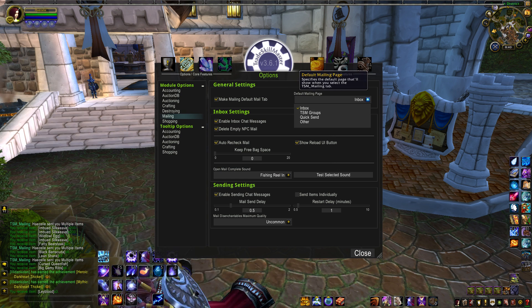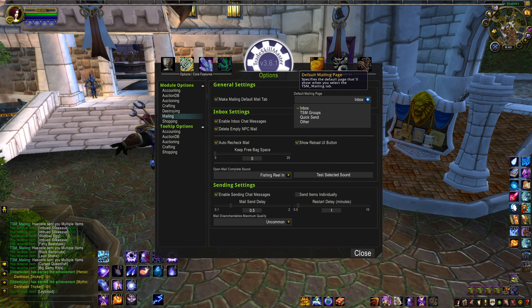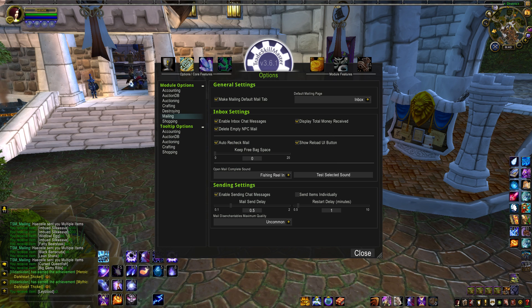Next, choose your default mailing page. If you're like me and you spend more time picking up mail than sending it out, have that set to Inbox. Under Inbox Settings, you can choose to Enable or Disable Inbox Chat Messages. I like having this on so I can check what I got when I have a goldfish moment and immediately forget. If you find that it's spamming up your chat log, you can turn it off here.